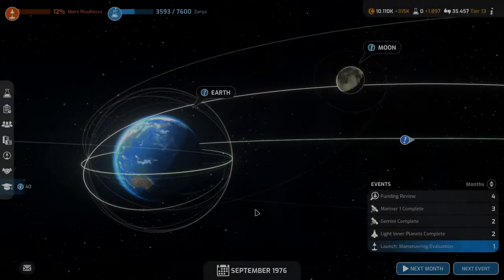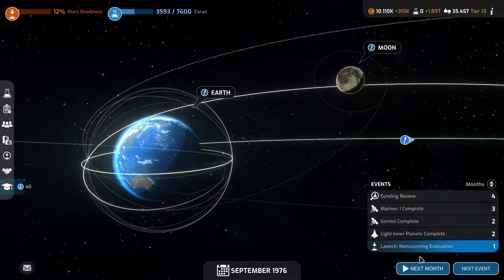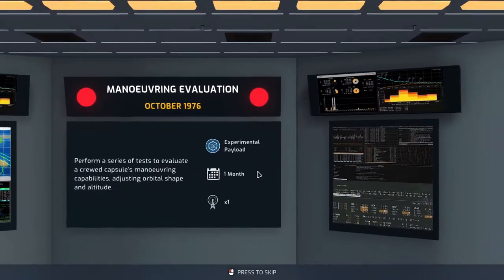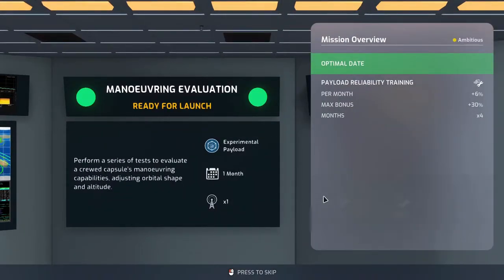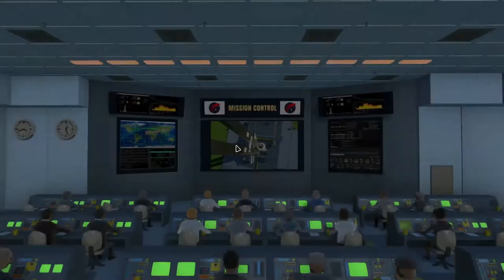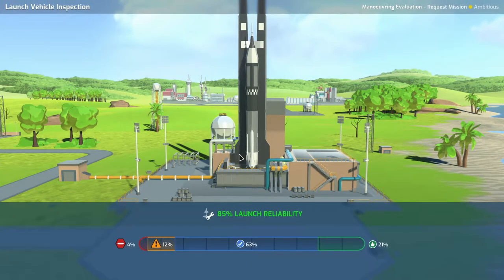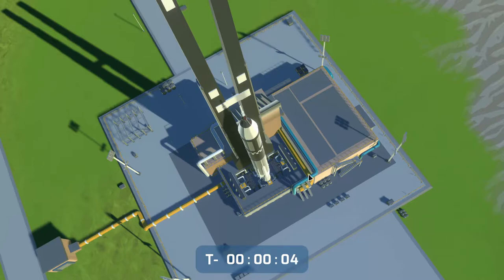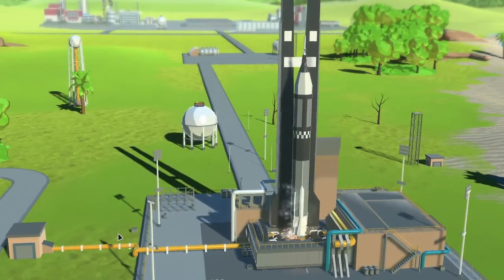Welcome back to Mars Horizon folks. We are launching our maneuvering evaluation next month, so let's continue on. It's an experimental payload with 85% reliability on launch and 69% on the payload. Weather is looking fine with adequate conditions and 4% critical risk, so let's get this puppy into space.